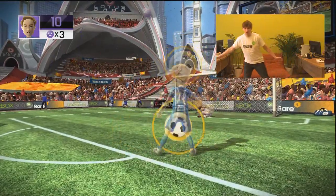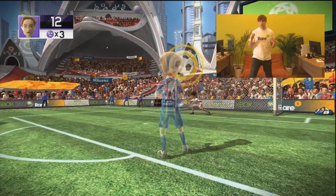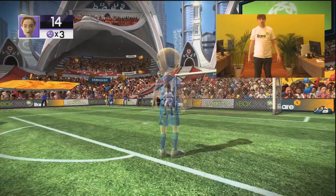Also, when it comes to avoiding stuff, you only have to dodge the inner red circle. The outer red circle just shows how long it's going to take to reach you. This means you don't always have to dodge as far as you first think.